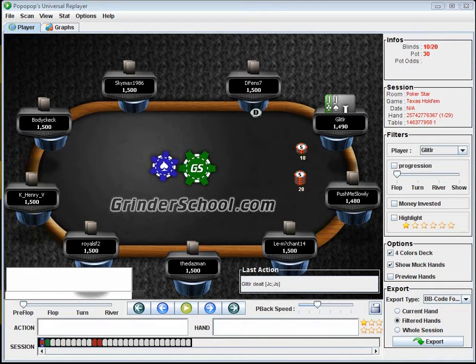Hey guys, this is Glitler for Grinderschool.com. This is going to be the first video of a video series breaking up sit-and-goes into different levels. I'm going to do early, middle game, and end game. The early game is going to consist of 10/20 through 25/50. Middle game is going to be 50/100 through 2/25 ante, and then end game is obviously 200/400 and up.